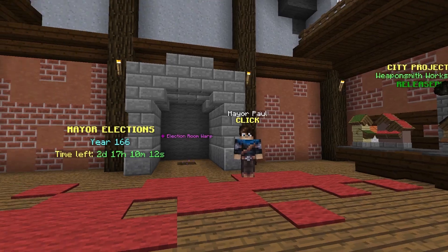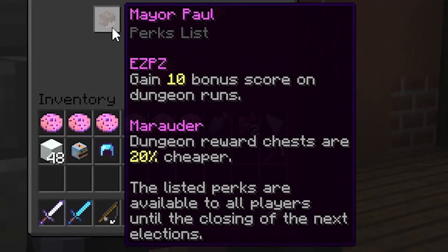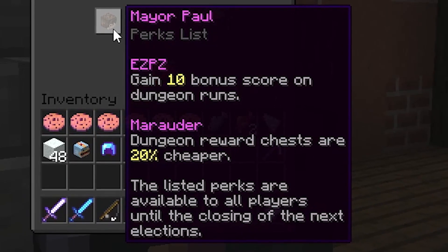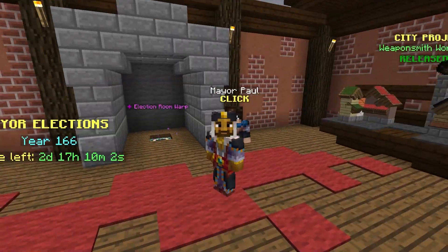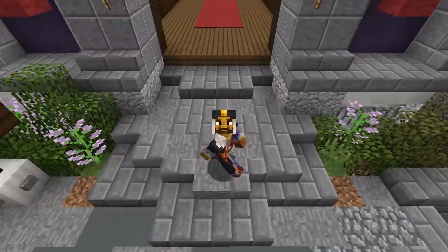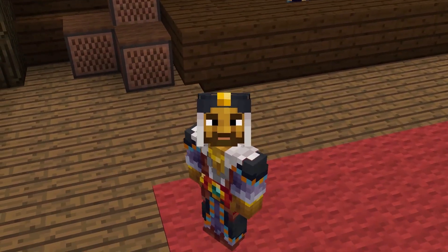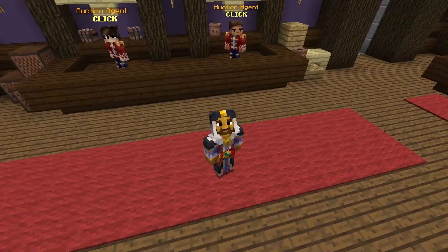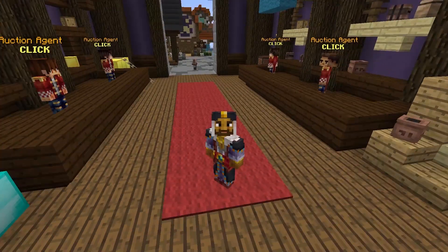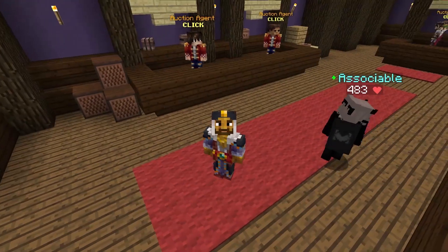Mayor Paul is mayor right now, and that means a lot of interesting money-making methods. Mayor Paul is basically the dungeons mayor — he gives you better score on dungeon runs and makes dungeon chests 20% cheaper. That's the most significant part, because if you go to the auction house you can see dungeon items will go down in price. Most people selling dungeon items don't wait until after Paul ends; they just sell immediately.